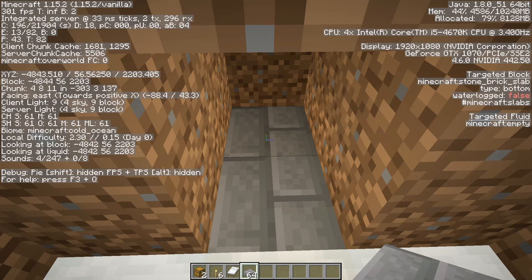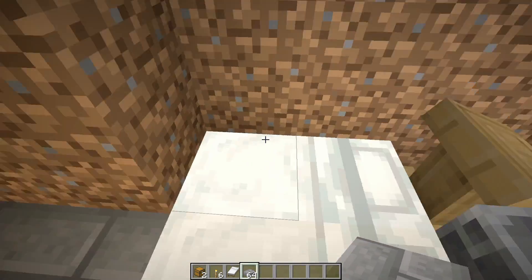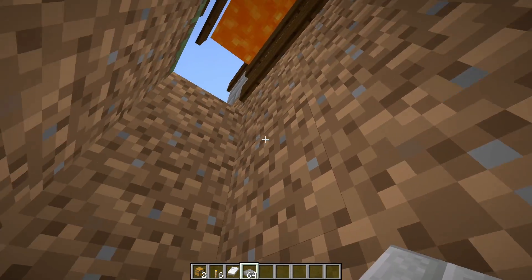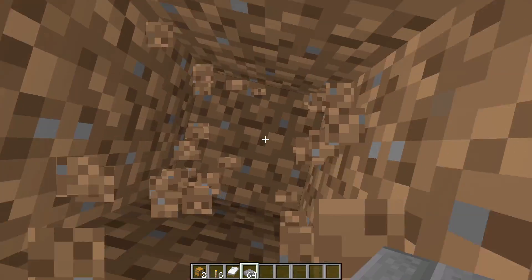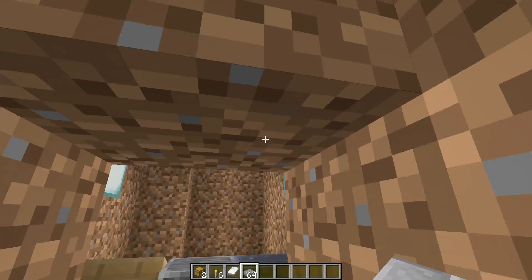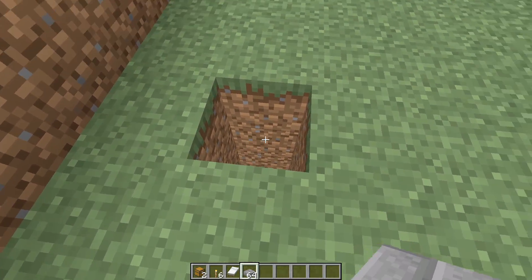Open up the menu and take note of what the 'looking at block' coordinate is — for example, negative 48, 42, 56 and 22, 03. Then go back to the surface, find that coordinate, and dig a hole all the way down into that area.